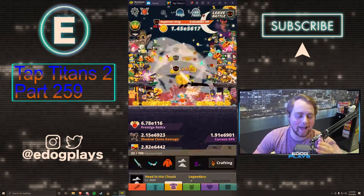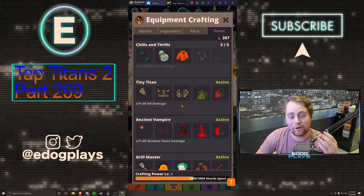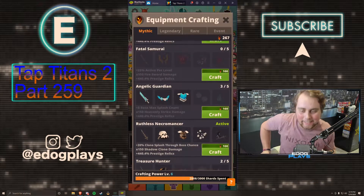I totally forgot to go ahead and craft the equipment piece. I've been hyping it up for so long now. We are crafting the fourth piece of Angela Guardian here and we're getting really, really close to completing the entire set.